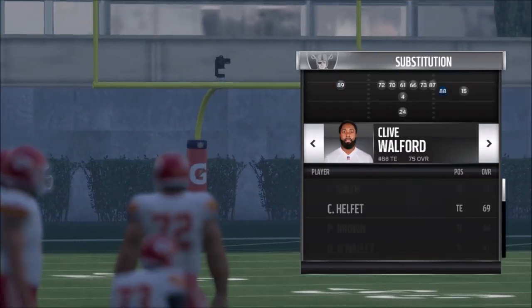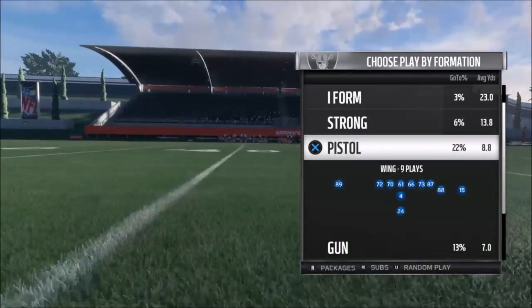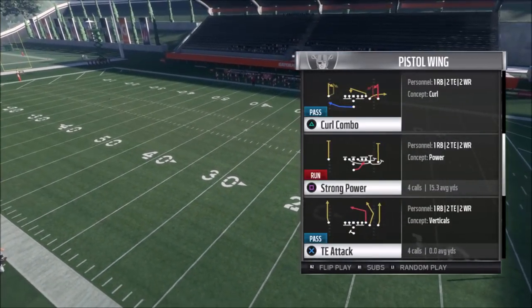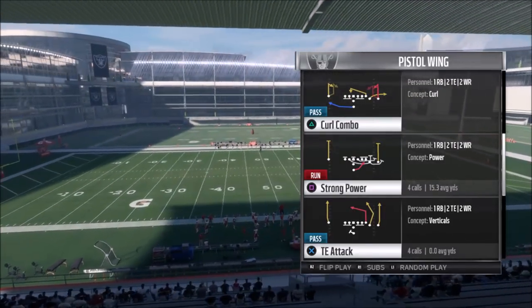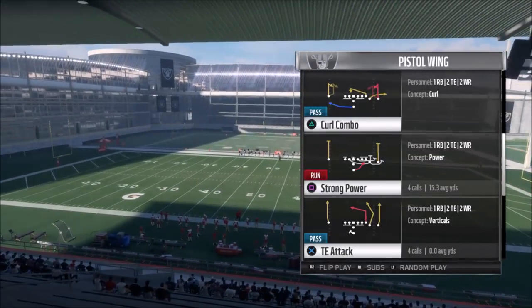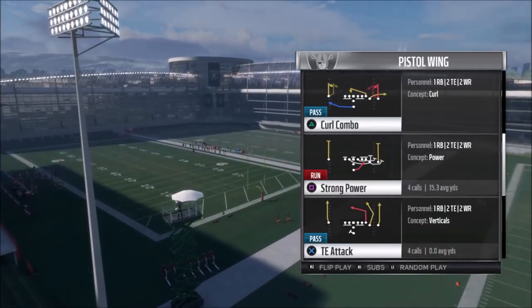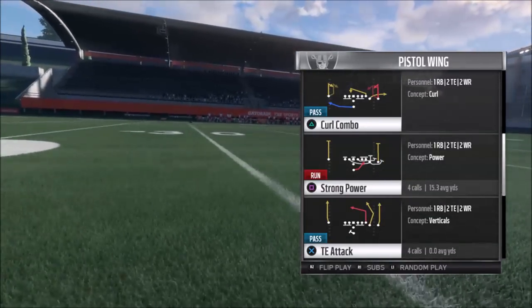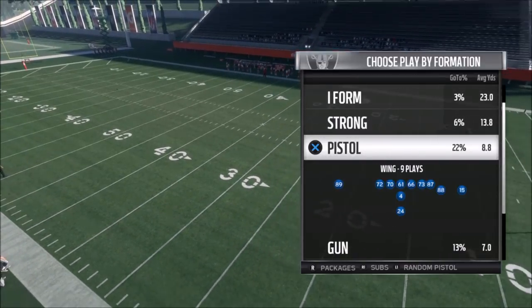I came up with a pretty good set of plays. This first one uses a very unique formation called the Pistol Wing. What makes it unique is you have a two tight end set on one side, then a receiver. There are some really good plays in it. The first one I'm going to show you is probably the best — it's the Strong Power. This version has two tight ends on the outside plus two pulling guards, plus a blocking receiver, which a lot of formations don't have.